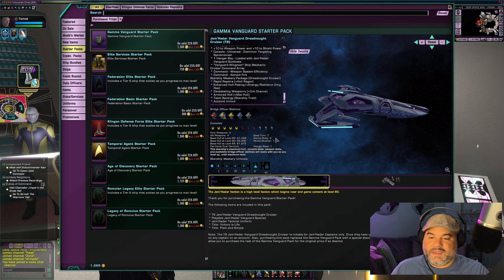I'm going to go ahead and purchase this — I'm so excited. I'm on my original character here, Tamak, the one I started this account with. Now Tamak is going to take a little bit of a backseat because I am going to create a Jem'Hadar Recruit character today, and that's going to be my main toon. I'm going to level that character up so much.